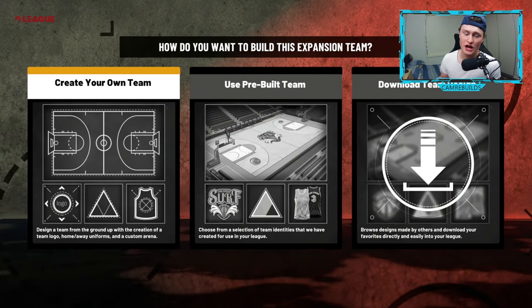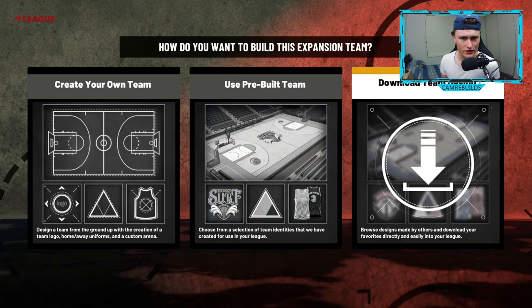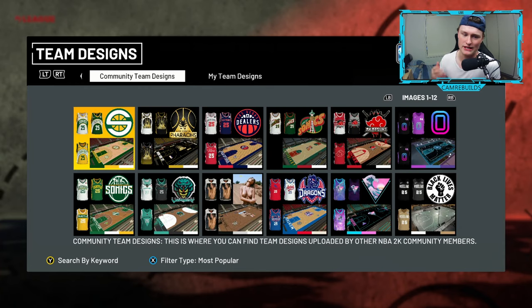If you click A on there, you can either create your own team — I suggest you don't because it takes like 20 minutes — or you can do a pre-built team, which are teams that 2K have already done. Or download your own team design, as community team designs can be quite good. This is where I get my Seattle Supersonic jerseys and stadiums.